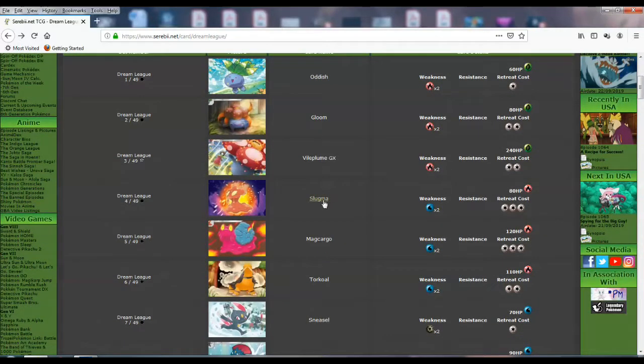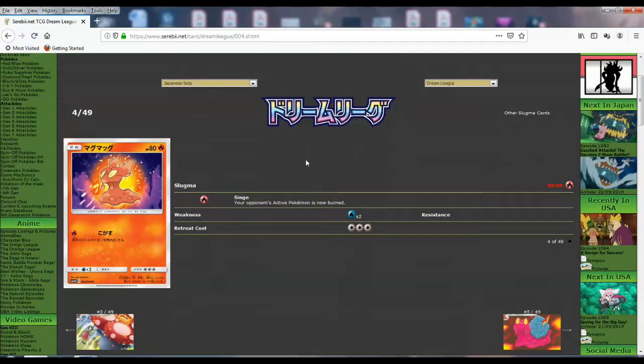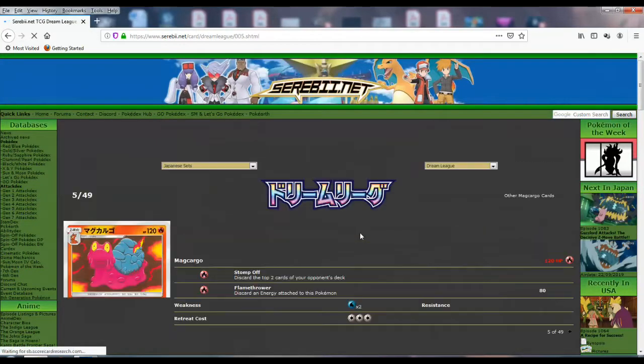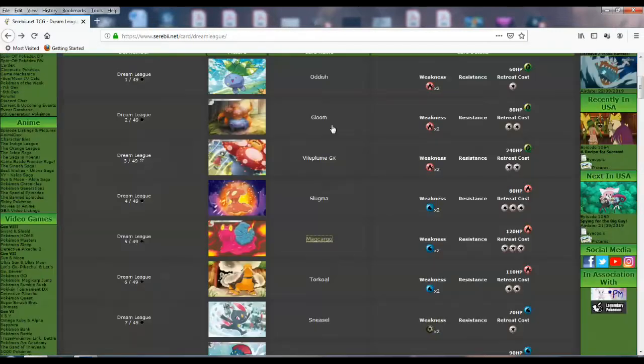So we got a Slugma and Macargo. I wonder if this is some Neo art they just remade. The Macargo has 120 HP, 3 retreat, and just burns. Stomp Off discards the two top cards of your opponent's deck, and Flamethrower discards an energy attached to this Pokemon for 80 for two. It seems decent but cards like these won't do it anymore these days the way the format is. It's sad but it's the reality.